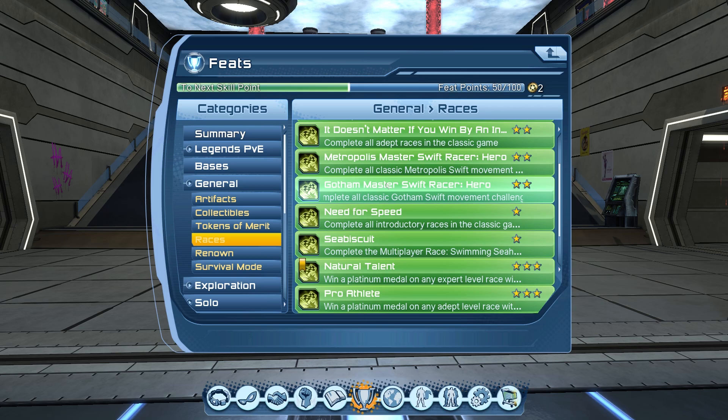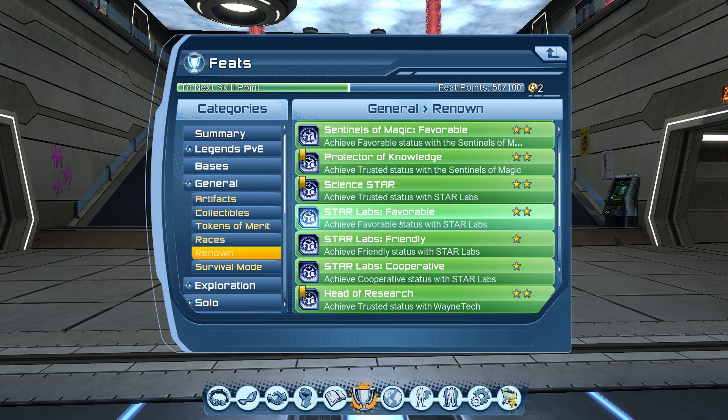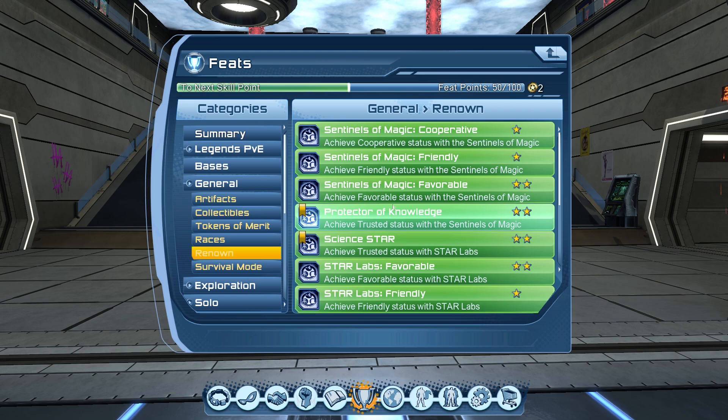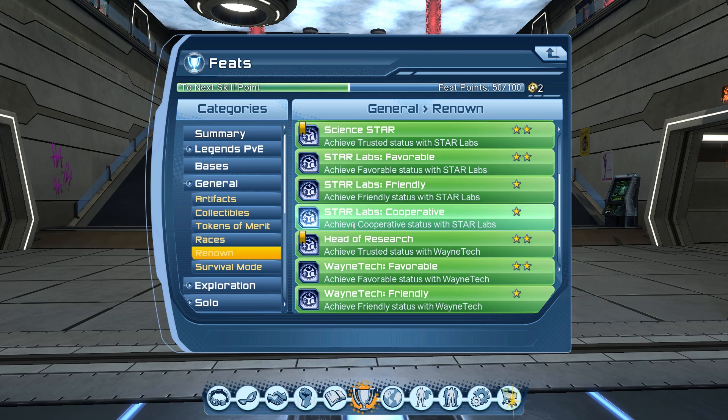For renown, you can get this by completing solos for each mentor. For example, just do missions from the Batman storyline in the On-Duty tab and it will give you renown — around 50 each time. Just do all the solo missions from all three mentors once every day and you'll get source marks, styles, renown, and base items — totally worth it. Last in the list is survival mode, but that's another story.